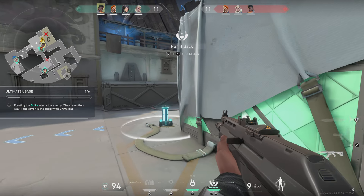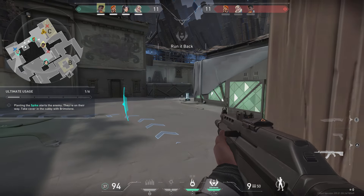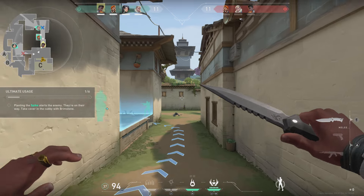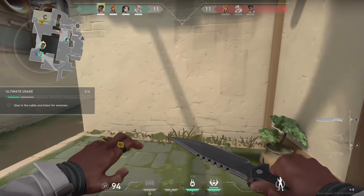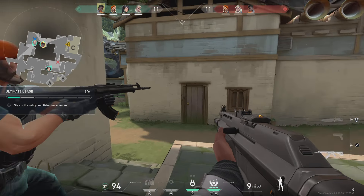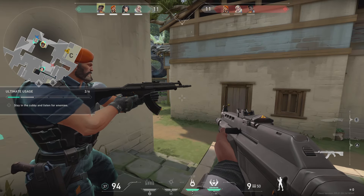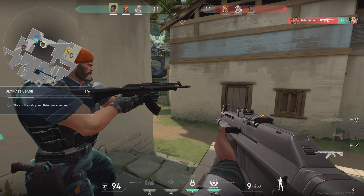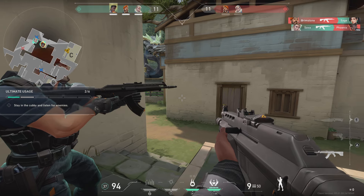Spike's planted. Now we protect it. Follow me. My ultimate's ready. Let's hide here. Describe your ultimate — if I die, I'll come back to life right here. Reborn through fire, baby. Use your ultimate to stop defenders from defusing. Wait for my signal.